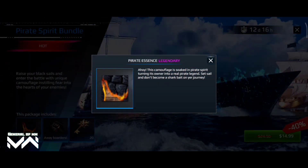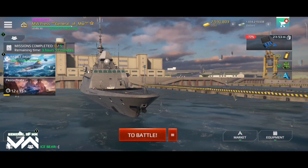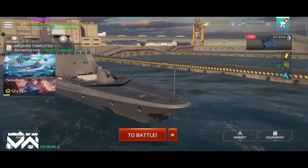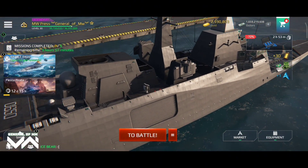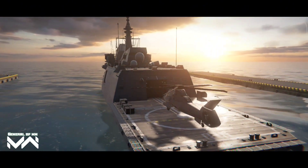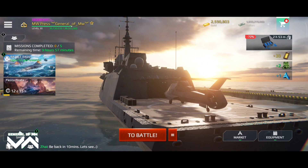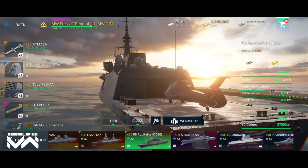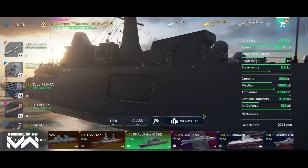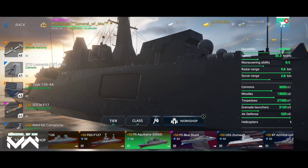The FS Aquitaine D650 destroyer is another standout event item. Its sleek modern design merges seamlessly with the Pirate Festival theme. Equipped with advanced naval weaponry and a nimble hull, the FS Aquitaine is a versatile addition to your fleet. Its rapid-fire cannons and anti-air capabilities make it a force to be reckoned with in both naval and aerial combat — a well-rounded and valuable asset for any captain.